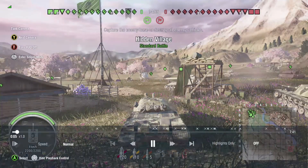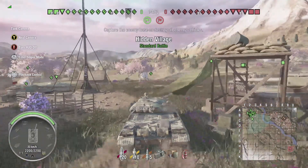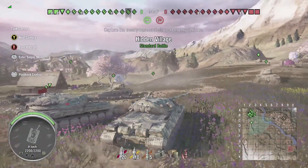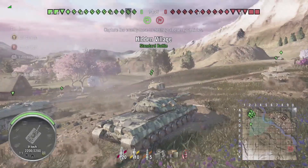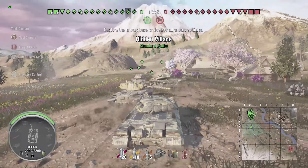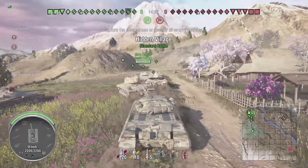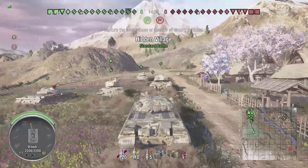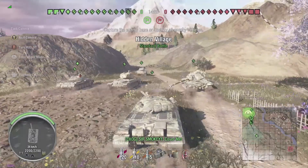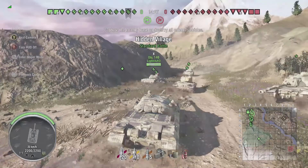There's a lot of eights on each team and on Hidden Village I like to fight the south from the fast tank. I like to go to the middle, but just be careful - if you go to the middle and you don't have any city support, your middle is going to be compromised. You're gonna get shot in the side, so you can hold the middle if your team has city support, but if nobody goes to the city then the middle is out of the question.